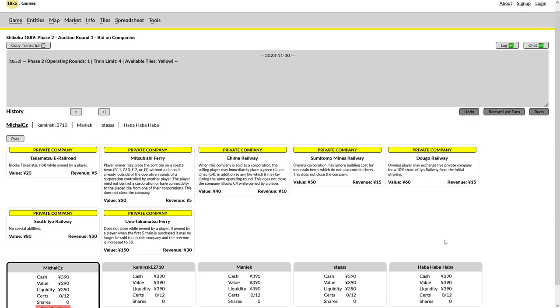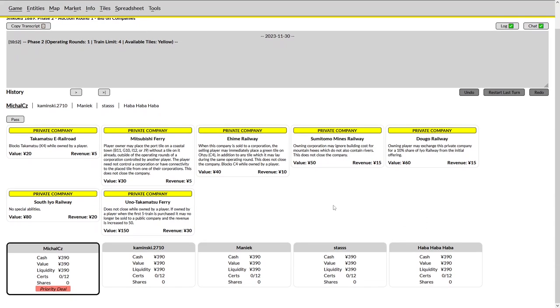We are back with another episode of Track Talk, going through a game of 1889. I am unfamiliar with the players and the outcome of this game. This is a five-player game, which is a little bit different from what we've been covering so far. There are differences in strategy — the train pace is a little different and players start with less capital.